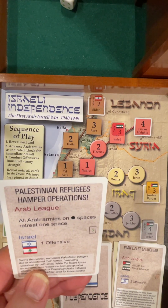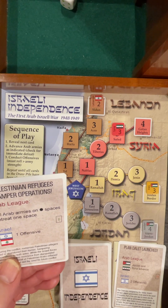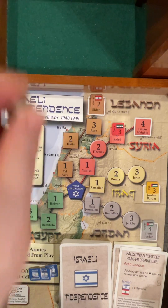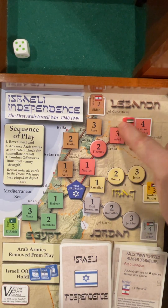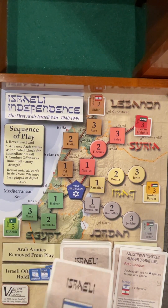Palestinian Refugees hamper operations. Arabs on round spaces retreat. None of them are on round spaces, so I get one offensive. Obviously we're going to knock back the Syrians, needing a four, five, or six instead of three strength. We succeed. So far we're holding them at bay — they're back in the Golan Heights, and the Jordanians are back in Transjordan.